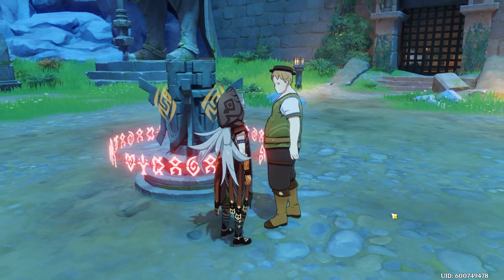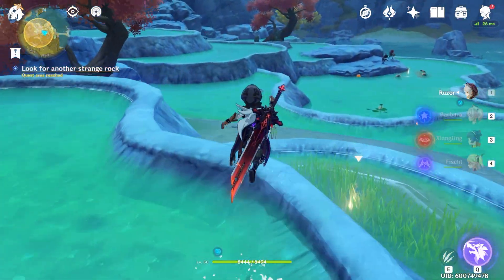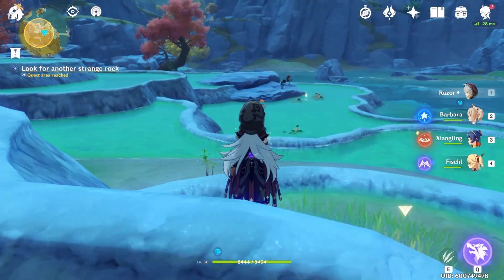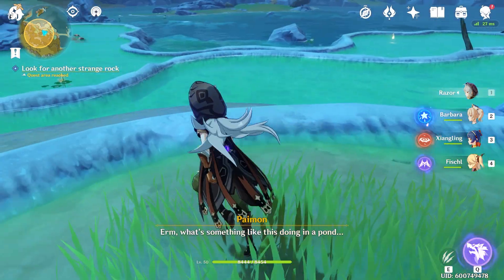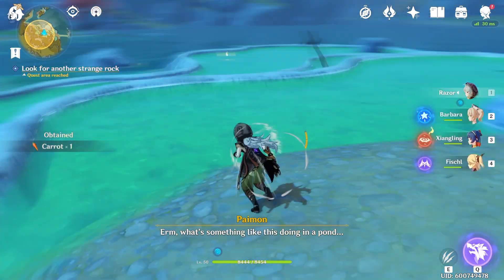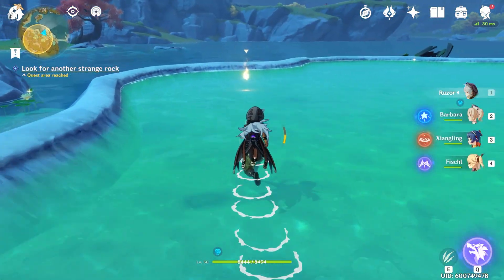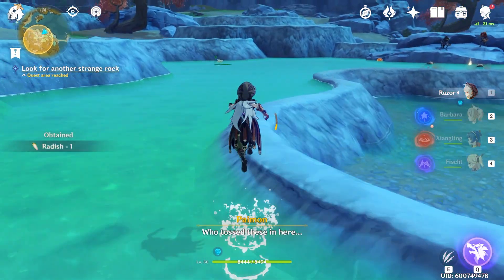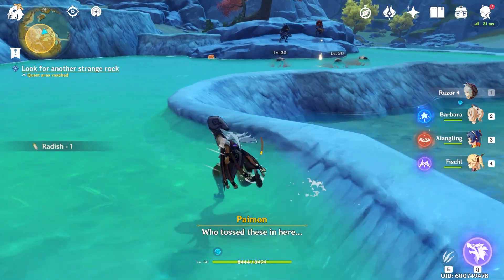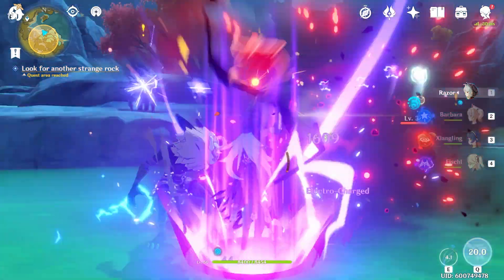He's basically telling you that the statues are missing their eyes, so we're going to have to find the strange stones. The quest radius is pretty small and pretty easy — you just have to investigate around this area until you find the strange rocks. You'll have multiple different highlighted areas that you just have to go through.